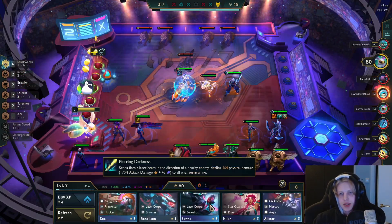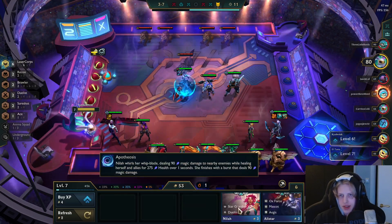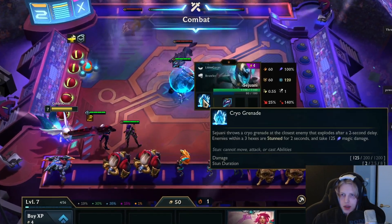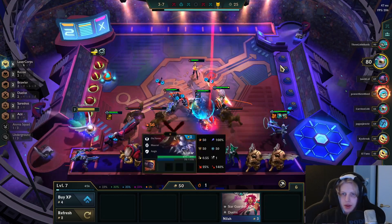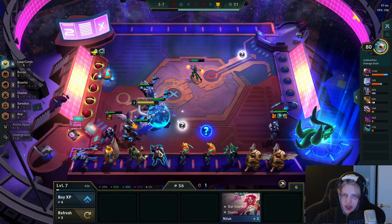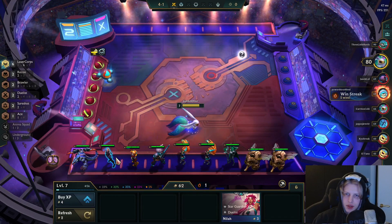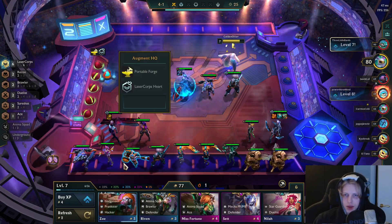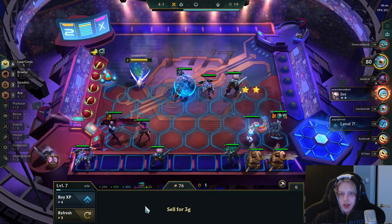Pretty fun, and that's a two-star unit right there. What do we really want? Just any tankiness right now — we have the damage. We could get some Samira items, that wouldn't be terrible. And we got a two-star Sona — sweet.